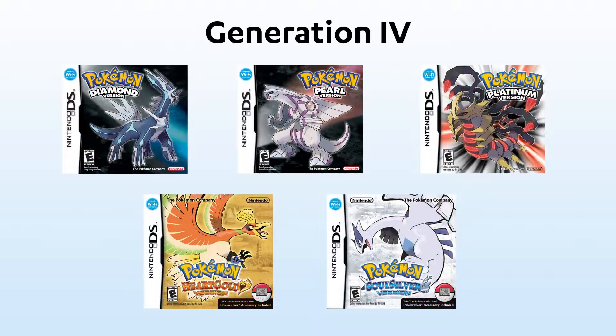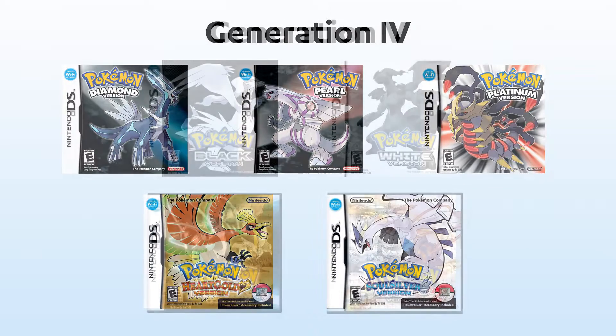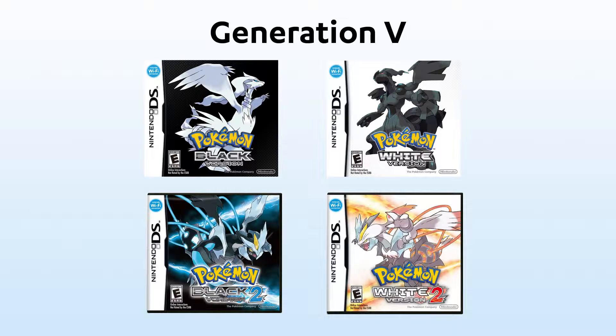After that comes Gen 4, which are DS games. They are Diamond, Pearl and Platinum, and HeartGold and SoulSilver. Generation 5 games are Black and White and Black and White 2, which are also for the DS.